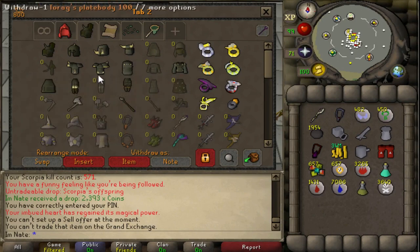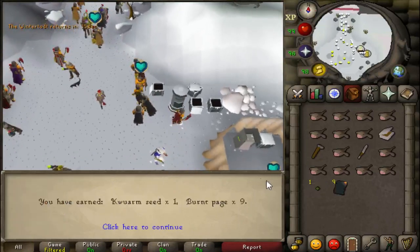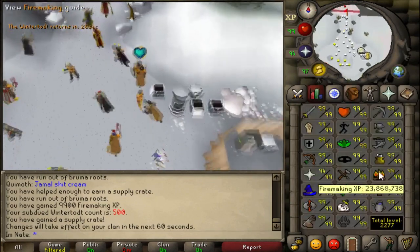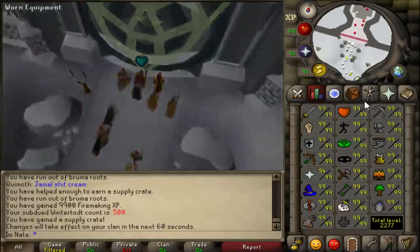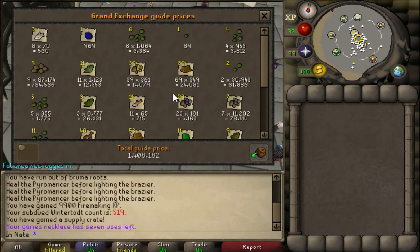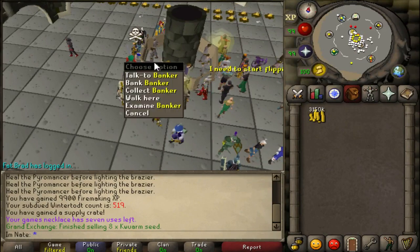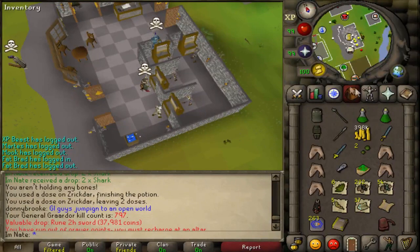500 kills down at the Wintertodt. Let's open the 500th crate — got some burnt pages and a Iarumdax seed, nothing too great. I'm sitting at 23,868,000 Firemaking experience right now. Ended up doing 119 kills of the Wintertodt. First inventory was 1.4 mil, second was 1.8 mil after selling everything. I also probably got like 500k in pure cash but wasn't counting that.